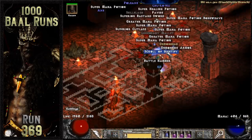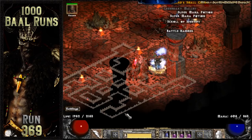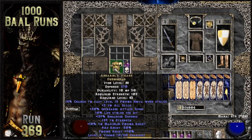I go on a bit of a dry spell for almost 100 runs until a really nice Andariel's Visage drops. This one rolled 29 to strength and 10% life leech. Unfortunately it didn't roll ethereal — I would still like to at some point use an ethereal version on my mercenary if RNGesus ever decides to let one drop.